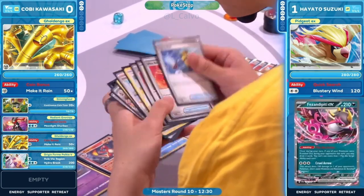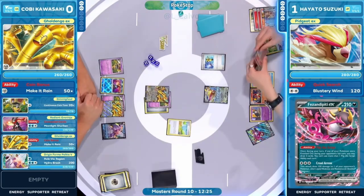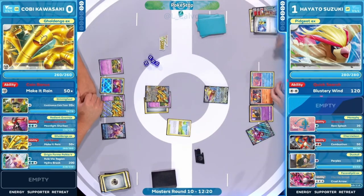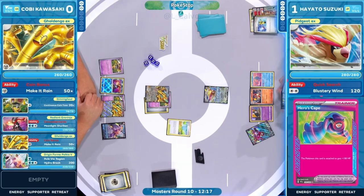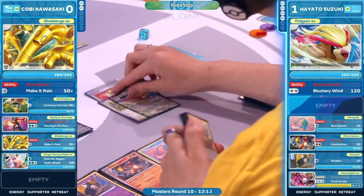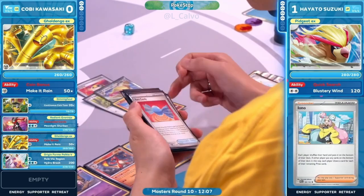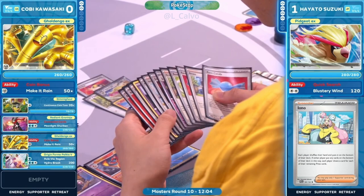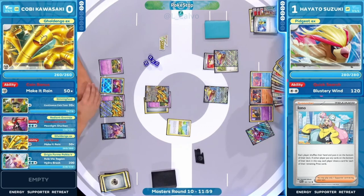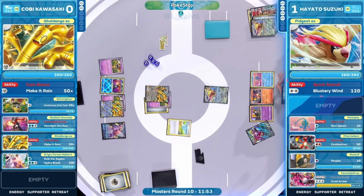The wombo combos at this point — not sure what Hayato is able to come up with. With Hero's Cape, Radiant Charizard, Super Rod, and all these resources, is there some way to set up a strong single-prize knockout and avoid giving up these final prize cards? Pheasant-pity is a big issue, but Collapse Stadium is in hand as well — maybe all of these Pokémon can be removed from play.